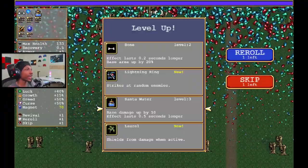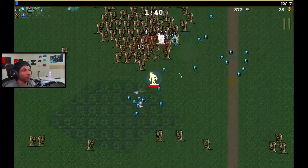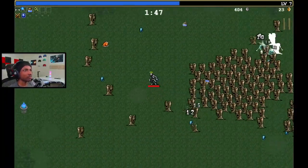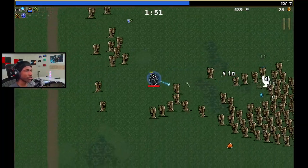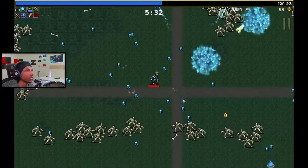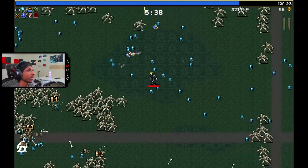I'm going to pick up Laurel because it was in the build — it doesn't do damage, so it fills the weapon slot nicely. Five minutes in, we haven't maxed out Bones yet, and we only have three Santa Water upgrades until it's maxed out. We've been a bit unlucky with Santa Water drops so far.